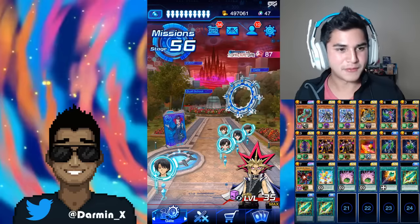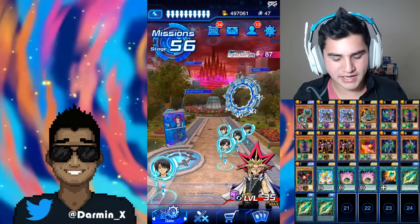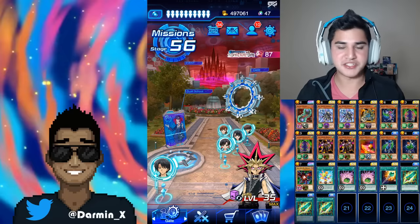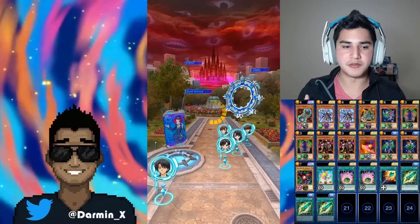Everyone else is kind of up in the air. Red Eyes — you should have two if you unlock Joey and Rex, unless you converted them. Dark Magician Girl, you should only have one from unlocking Téa. This guide should basically show you how to do all of them.